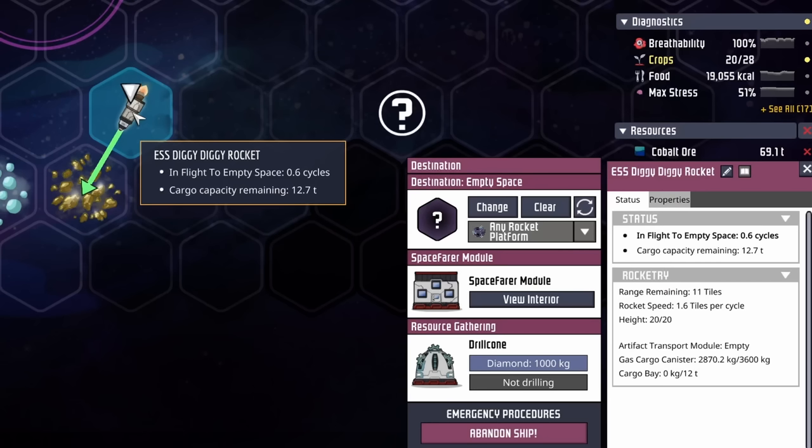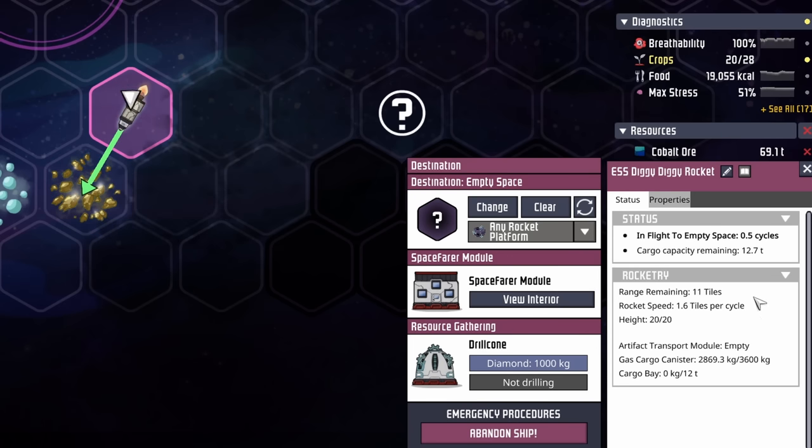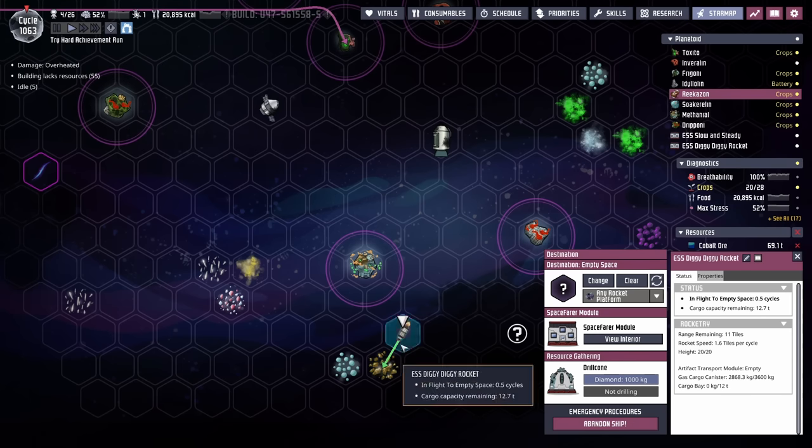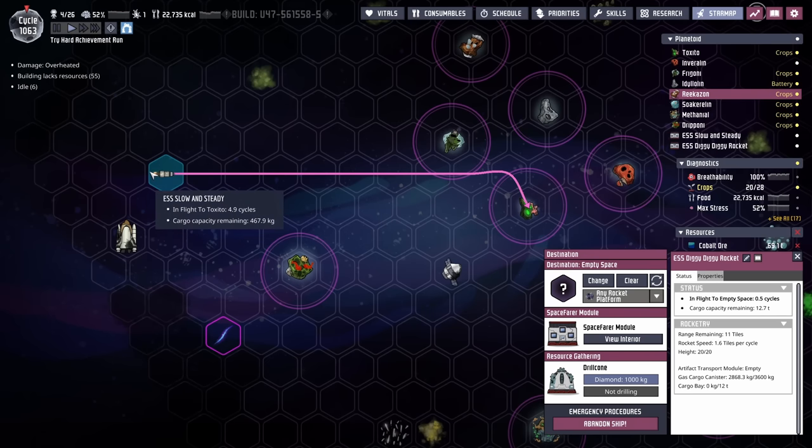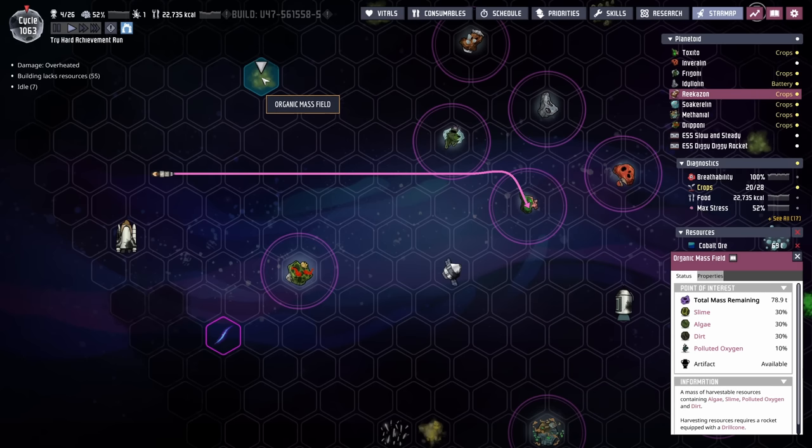An update on the DiggyDiggy rocket: it looks like we're going to be fine. We are one tile away and still have a range of 11 tiles, which means the rocket will have enough fuel to fly all the way back to Tuxedo. Over on the Slow and Steady, the two objects we identified are an organic mass field and a wrecked space shuttle.